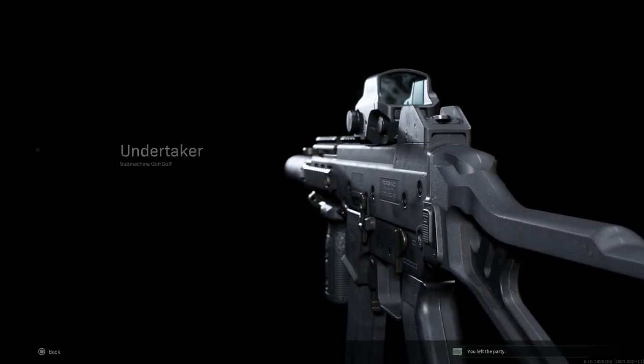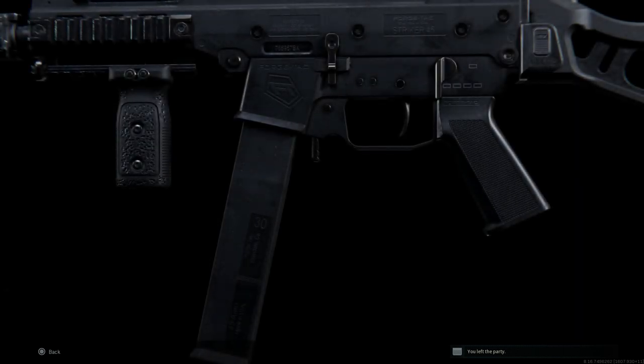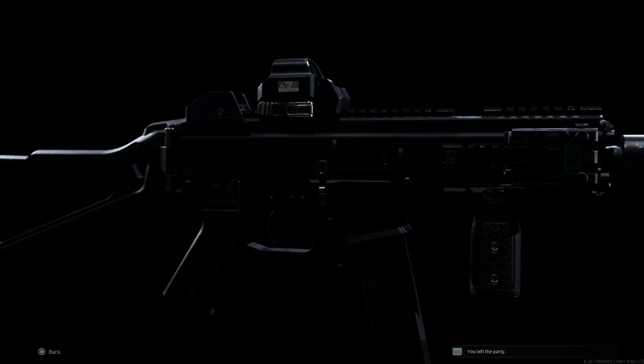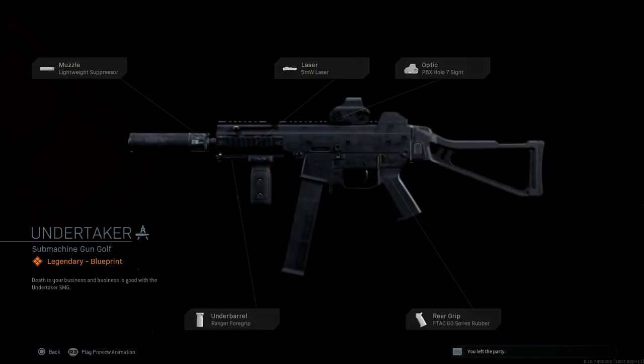Hey guys, Buffering Gaming back bringing another video for our weapon conversion series. Today we're covering the UMP 45 conversion for the Striker 45 using the Undertaker blueprint, which is available at battle pass level 100. I'll show you how to build this, what blueprint you need, and then we're going to jump in game, check out the recoil control, and see how it handles against bots.